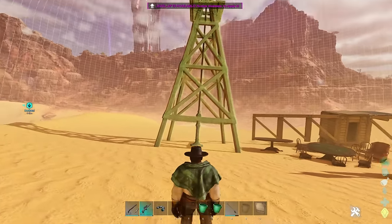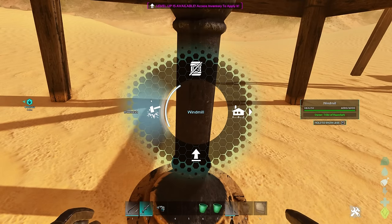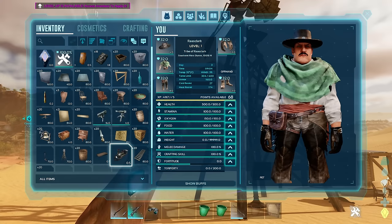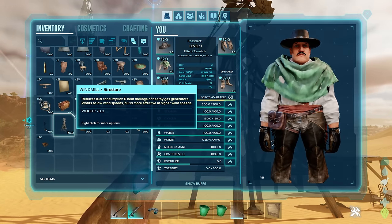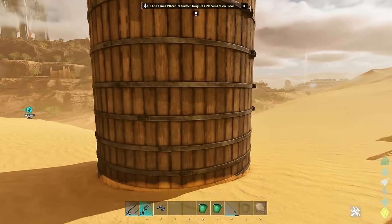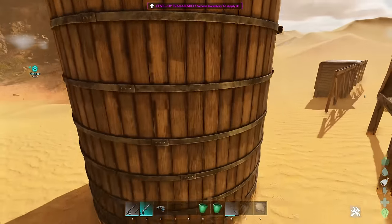You can set up a C4 trap on it too. There's also what looks like a generator - it puts water around the place and if near water it will pull irrigation across. There's a windmill that reduces fuel consumption and heat damage of nearby gas generators. And there's your water reservoir - it needs to be in range of water. That's a big water reservoir!